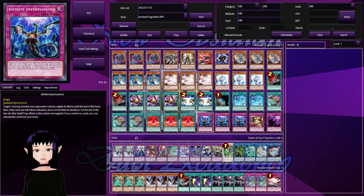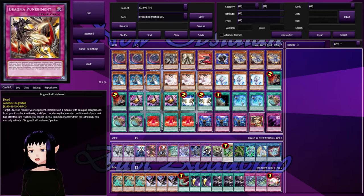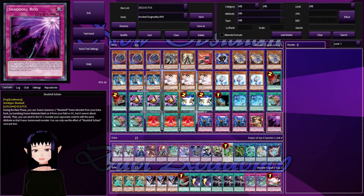In our traps we're running only five traps. We have a playset of Infinite Impermanence for extra hand traps, one copy of Dogmatica Punishment — other people won't run this but I chose to — and then one copy of Shadoll Schism to be able to get into Shadoll Winda or Shadoll Construct.